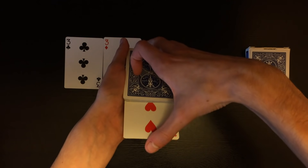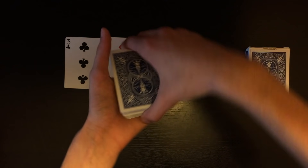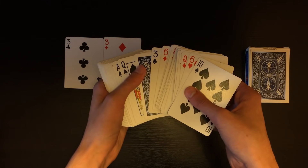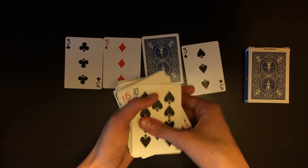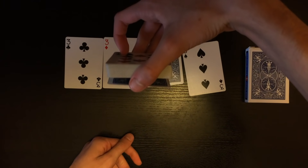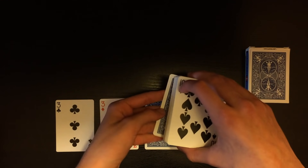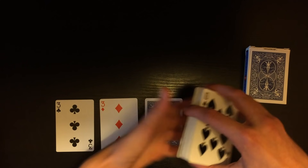I won't do an entire tutorial on the turnover pass, but you can look up tutorials for it on YouTube — there are many out there. Get the pinky break and at full speed it looks like you're just flipping over the deck. Do it on the offbeat when you're talking. Spread through the deck until you reach the face-down card and the three — this looks like the three of hearts landed impossibly next to the three of spades. The three of hearts is now face down on the bottom, so don't spread all the way to it. Get a pinky break underneath it.